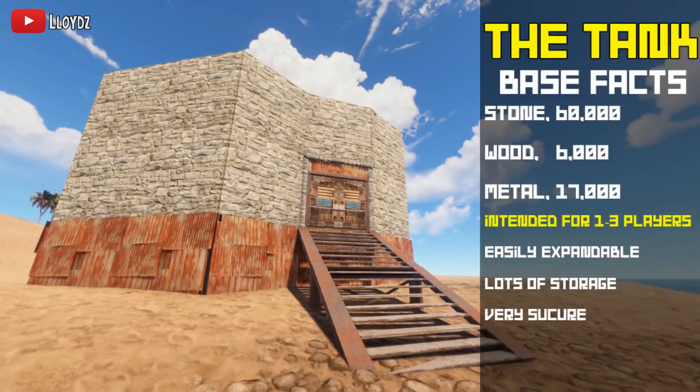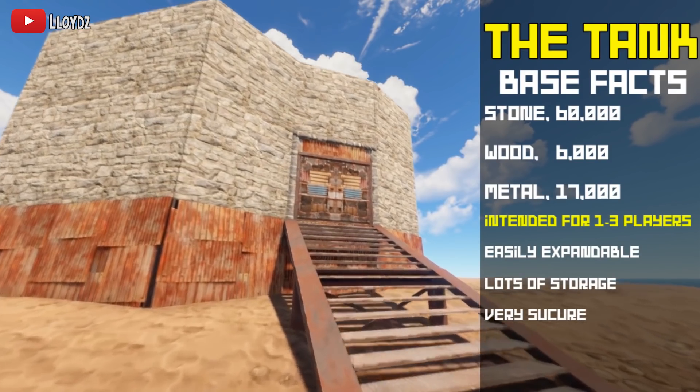Coming straight into the base, here we have some basic facts. This base is going to cost you 60,000 stone, 6,000 wood and 17,000 metal frags. It's going to be easily expandable, lots of storage and very secure. Now you know that, let's jump straight into the tour.